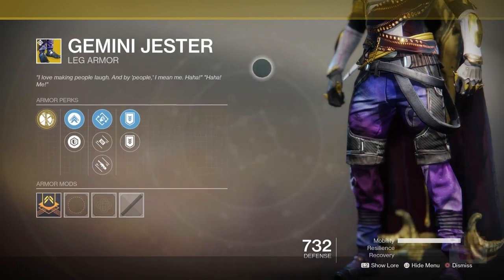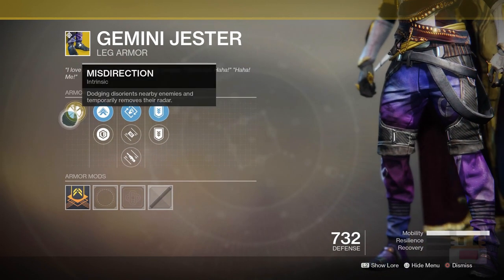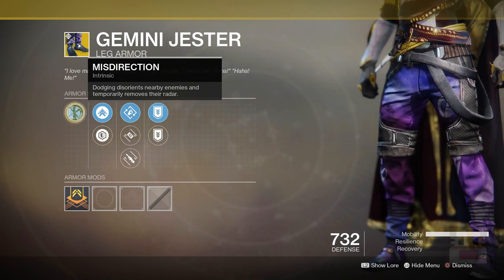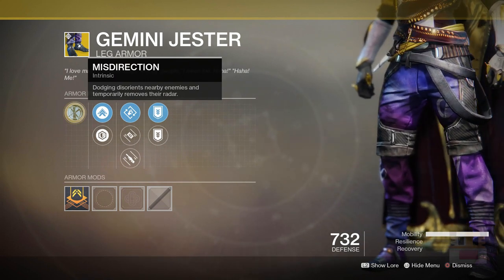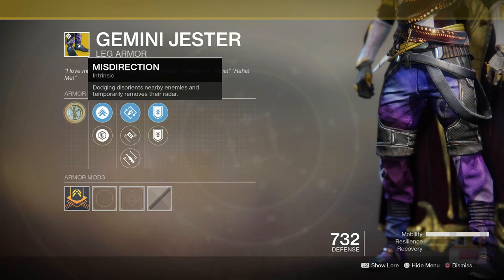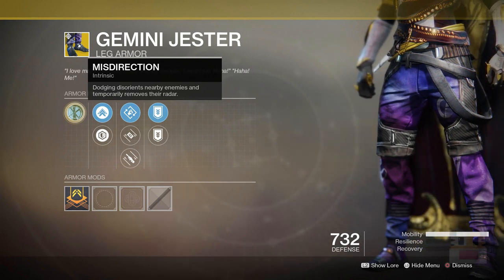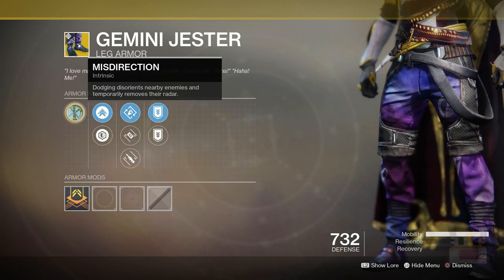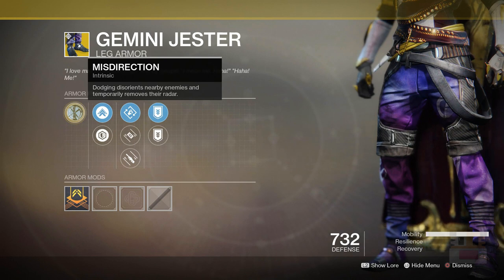Moving on to the Gemini Jester, a Hunter leg piece. Basically, dodging nearby enemies will temporarily disorient them and remove their radar. So it gives them like a smoke bomb effect, and in a larger radius it'll remove their radar for quite a decent amount of time. During the Revelry, where you could basically dodge literally every one to two seconds, you were just removing radar the entire time, which is kind of fun to use.